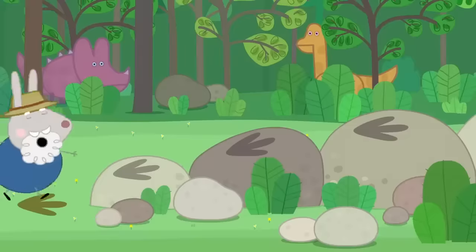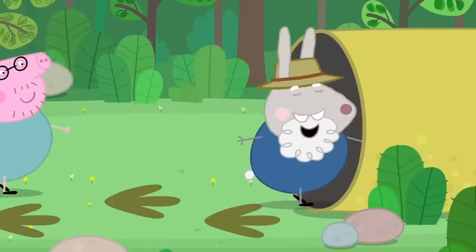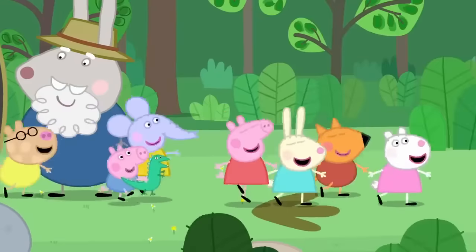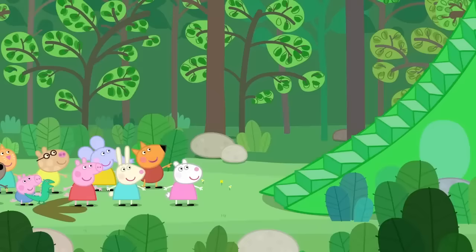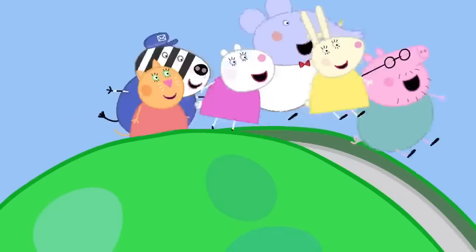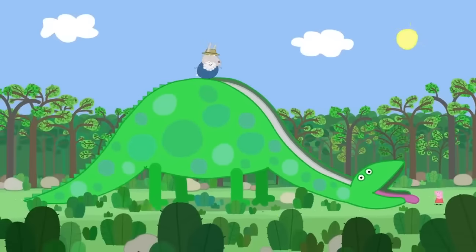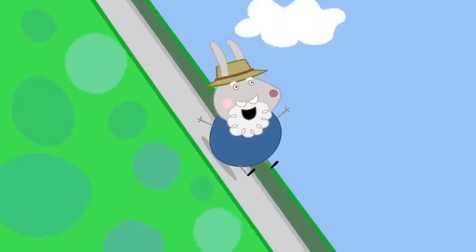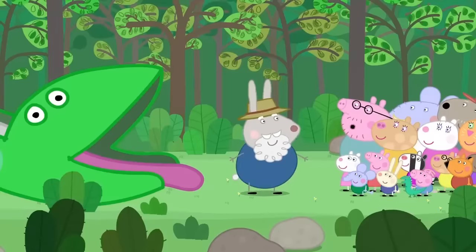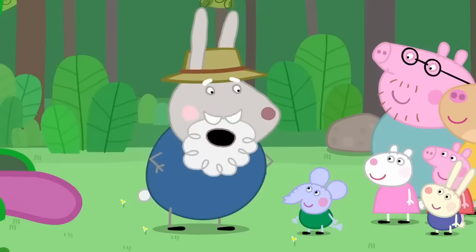Over the boulders, everyone. Across the bridge. Through the cave. The footprints have stopped. Look, there are some green steps. It's a big slide! It's a big dinosaur. Yes, it's my whopping, ginormous dinosaur slide. That is some dinosaur. He's a brontosaurus. Actually, the correct name is a apatosaurus. You're a bit of a clever clogs, aren't you? Yes.